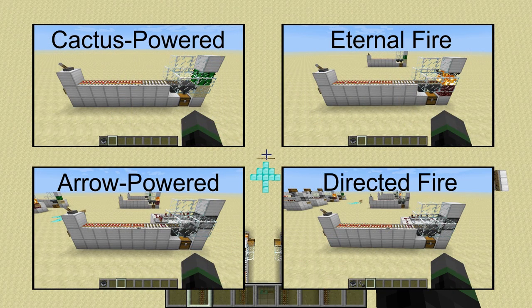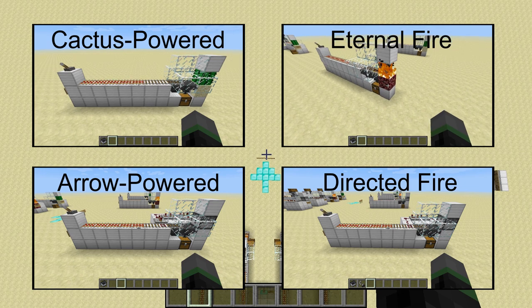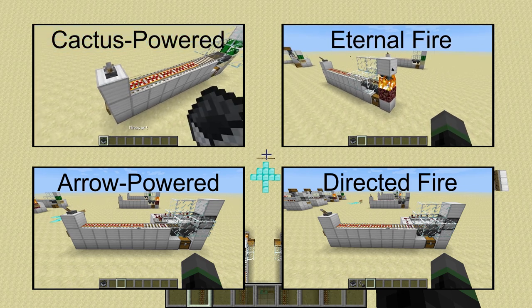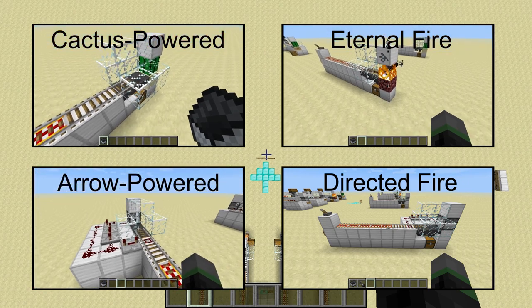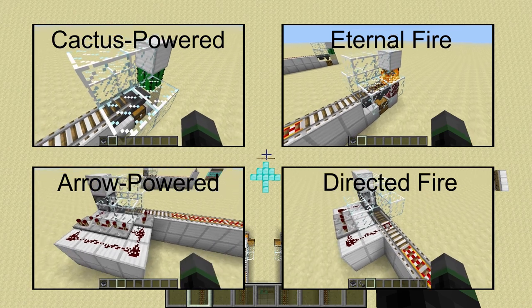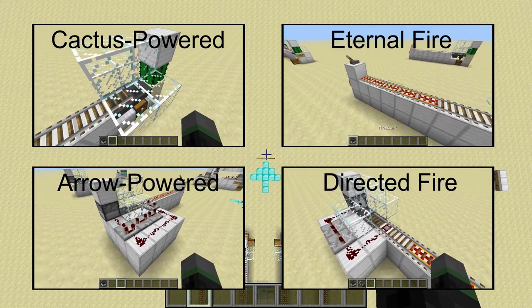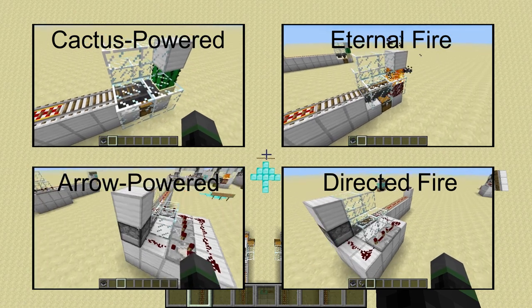We'll be going over four such designs in this video. The first uses cactuses, the second uses netherrack and fire, the third uses arrows, and the fourth uses fire charges or flint and steel. If you're only interested in one of these collectors, you can just click the annotation link on the screen to jump to that portion of the video, otherwise just sit back and watch the whole thing. Anyway, let's get started.